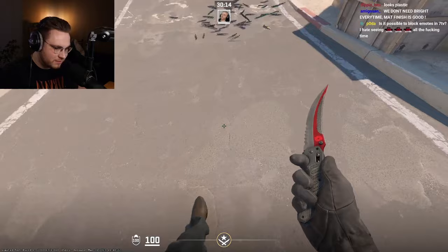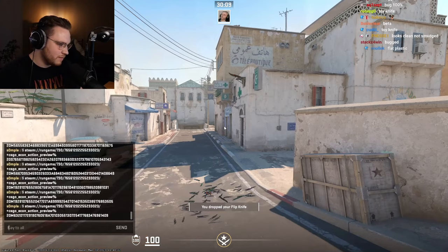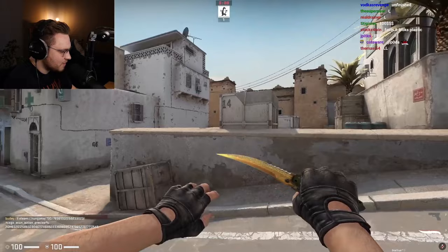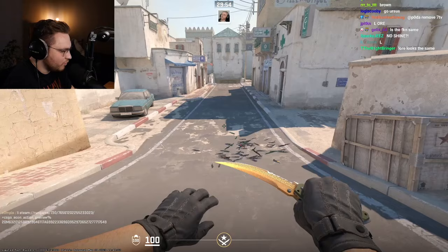Next up, Lore — let's hope this one isn't bugged. Boom, it's alright. In CSGO it has the text — can you inspect? I do like the little logo and everything, but it's too clean. Why take it away?